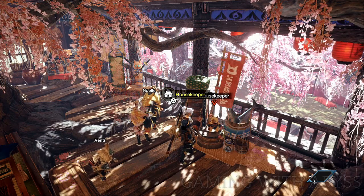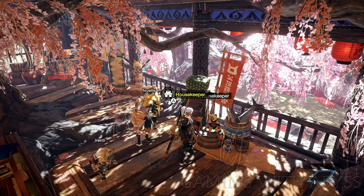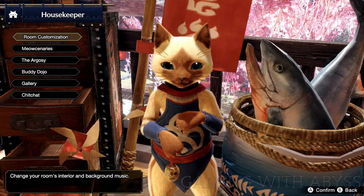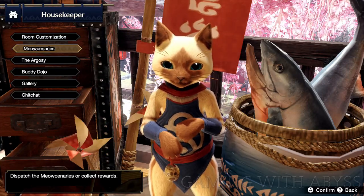So the materials that you're going to need to get, you can get them through the housekeeper. You can get them through the trade requests and the meow scenarios. Let's start off with the trade requests and what materials you're going to need to find.